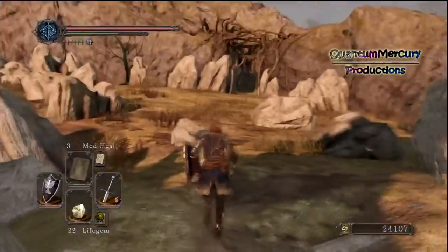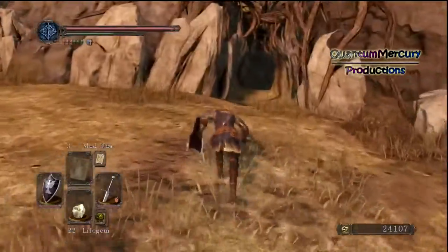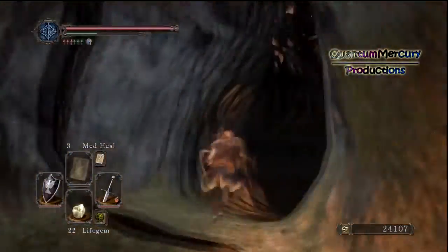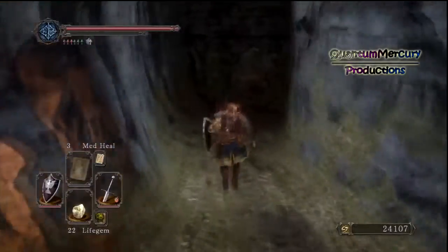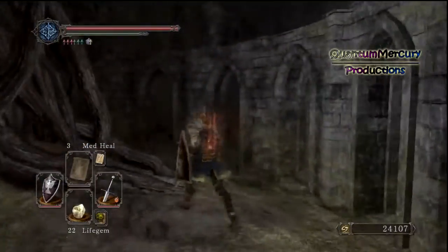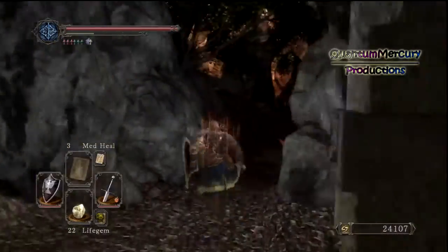After you have your armor set or your piece of armor that you want to give away, you're going to want to come up into this area. I did this maybe just under halfway through the game, or around the halfway point. You should have at least one Fragment Branch of Yore - I think that's what it's called - and there are a few of them throughout the game.